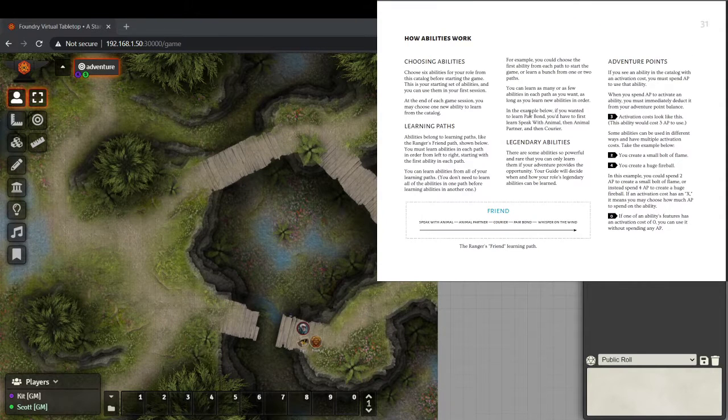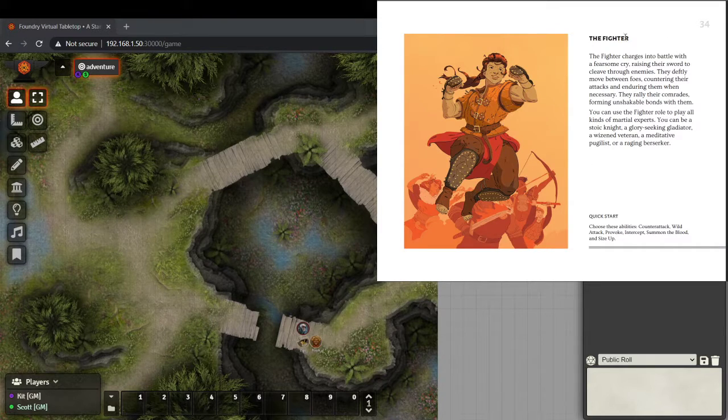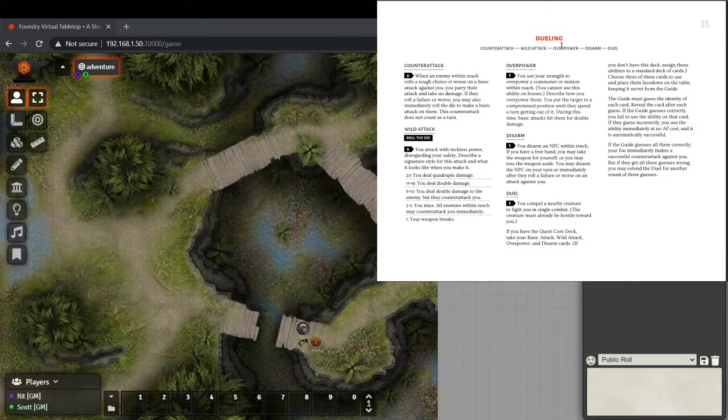It's super basic. When you make your character, you'll choose six abilities. Once you choose your role — like the fighter here — you then choose six abilities that come in different paths. You have to buy them in order if you want to follow a path, but you don't have to commit to one. You can take two from one path, two from another, and one from a third. It's very customizable.